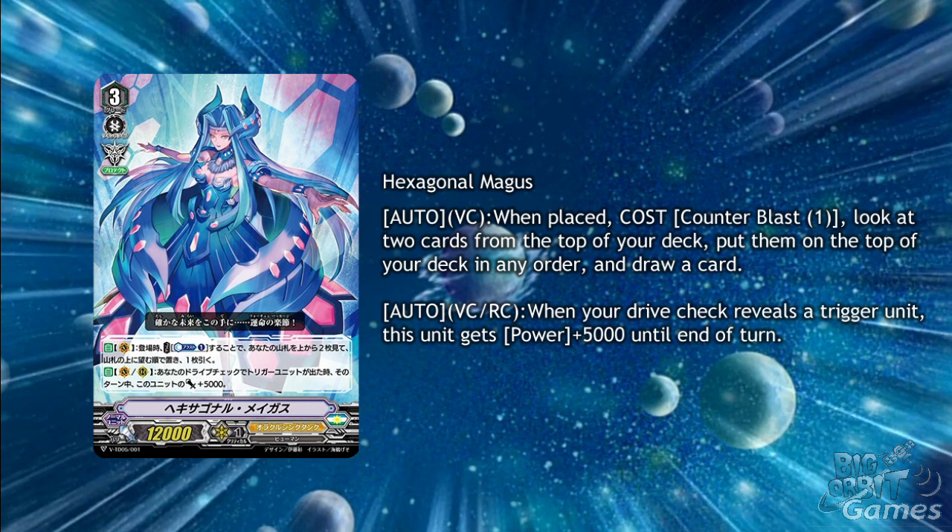Magus' new identity is looking at the top 2 cards of the deck and putting them back in any order, which is a nice theme with them changing the near future, and nicer still that they get to draw one of those cards with some of their skills. Neon Place's skill could hurt against things like Murakumo, seeing as Murakumo has been keeping Oracle Think Tank at bay for the time being, and Amaterasu's skill is an act, so she's generally better against that matchup, but this skill is good for a trial deck boss and could work well as a budget option for your second grade 3 in an Oracle Think Tank deck.